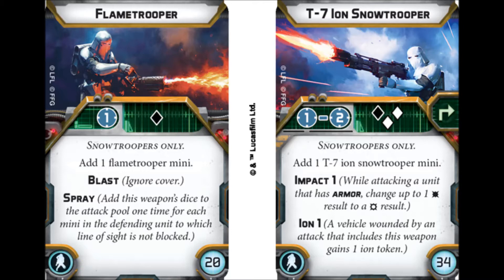The Flame Trooper has range one, one black die. It has blast, so it ignores cover, and spray — you add the weapon dice for each mini in the defending unit whose line of sight is not blocked. That's only 20 points. Now that is technically cheaper than the DLT Trooper, but remember that Snow Troopers cost four more than Storm Troopers anyway. Having experience with the AT-RT Flamethrower, you will not find a better anti-infantry option. A squad of six guys, that's six black dice just for the Flame Trooper, let alone the other four or five guys adding white dice. It's also blast, so cover doesn't matter. You've got a surge to hit conversion, which is great. For the points, real good, real effective.